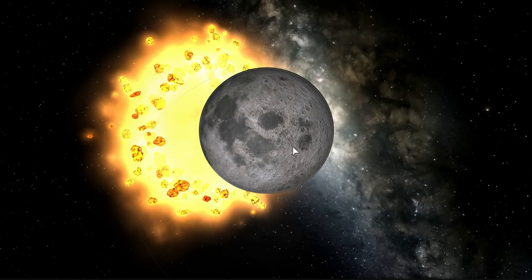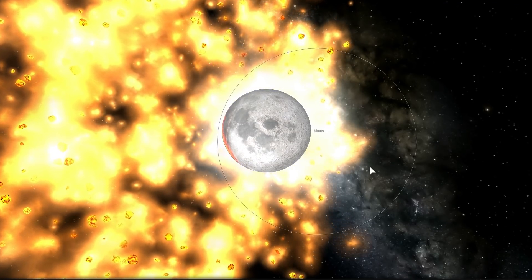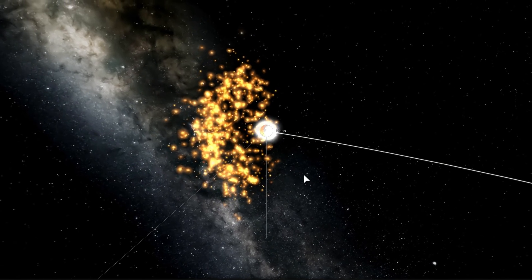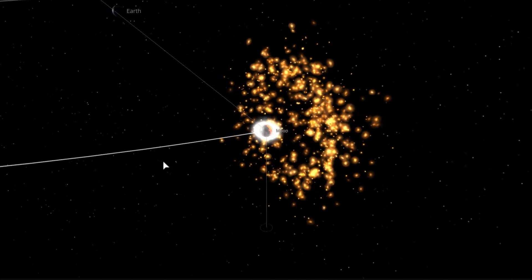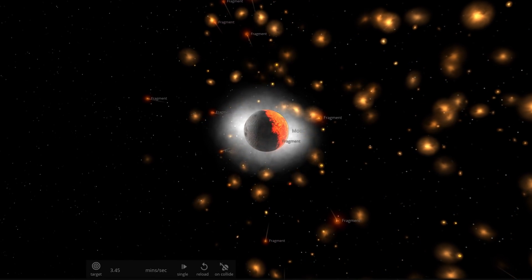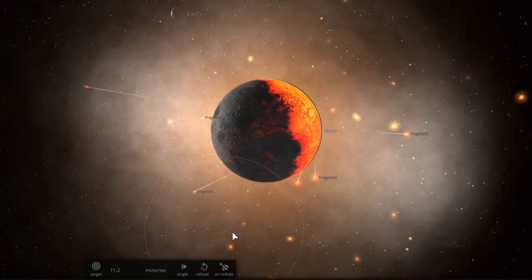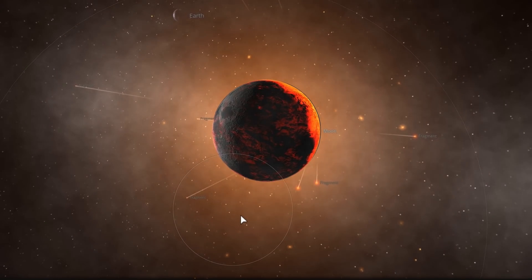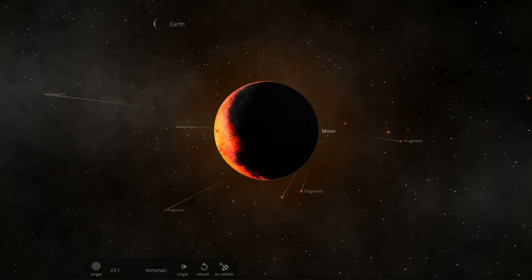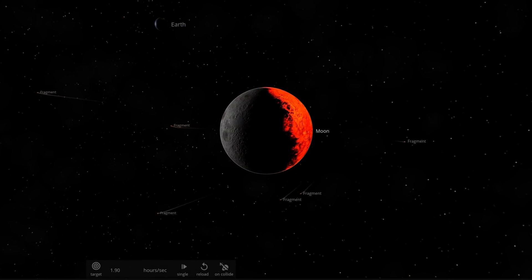This is a pretty large explosion, a lot larger than it was with Vesta. Let's see what happened to the moon's orbit — and it looks like the moon might actually be falling toward Earth after all. It seems this was actually enough to dislodge the moon completely. This implies that if you were to hypothetically collide about one third of the mass of the asteroid belt at just the right location of the moon, it would be enough to dislodge the moon from its orbit and have it crash into planet Earth.